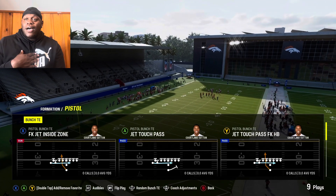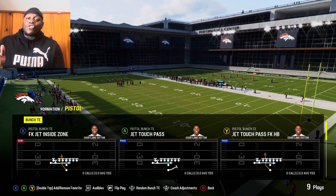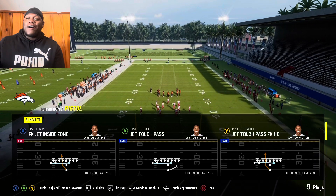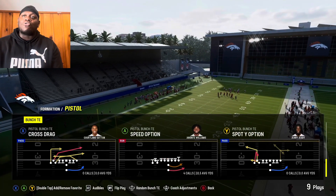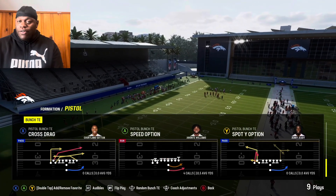I'm currently rocking the Washington Commanders playbook and it's also in the Kansas City Chiefs playbook — they pretty much got the same exact playbook. The play we're going to look at is out of Pistol Bunch Tight End and we're going to run Speed Option. Very very tough.